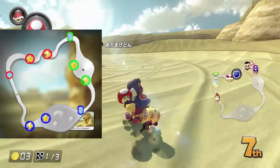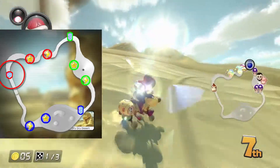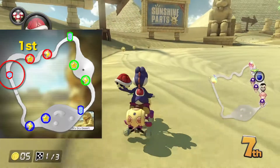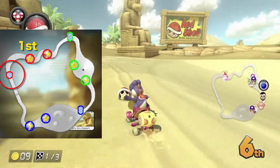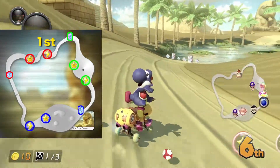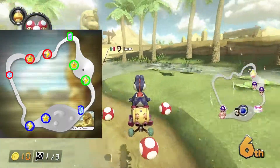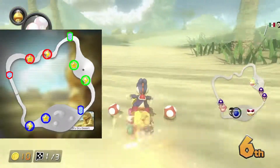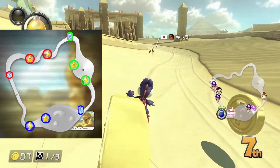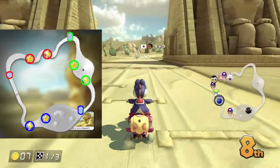So how does this map work? For instance, let's say if you take the red item box while first place is around the red star, you shall get star or triple mushrooms. If first place is around red shock, then you shall likely get golden mushrooms, bullet bill, or shock.